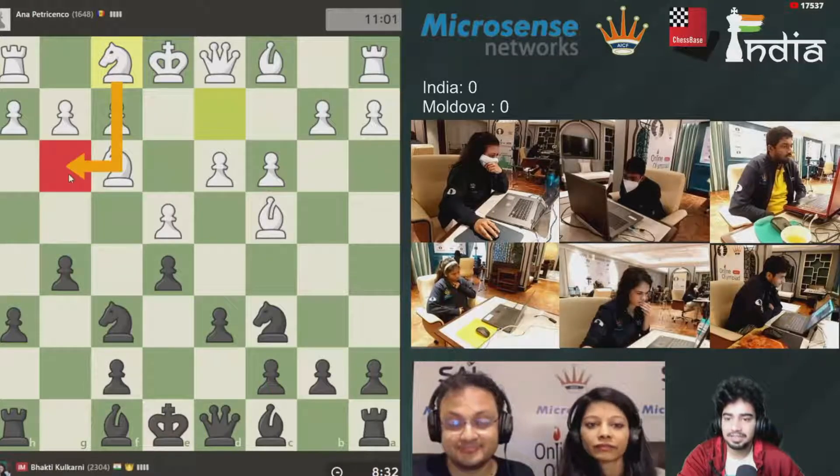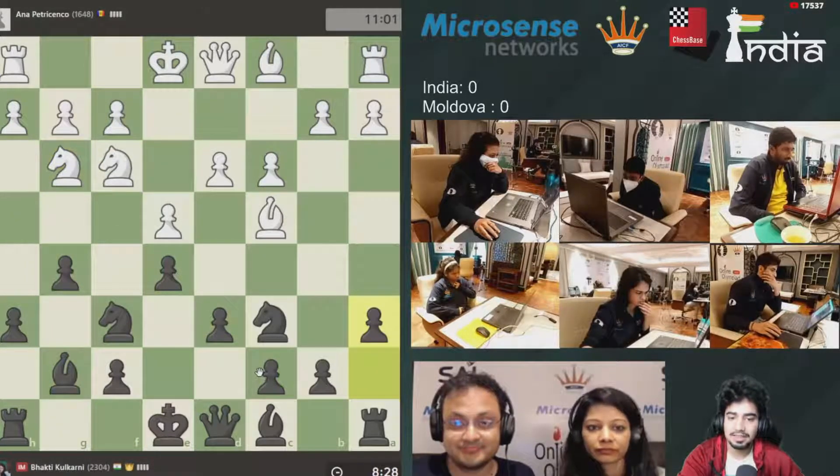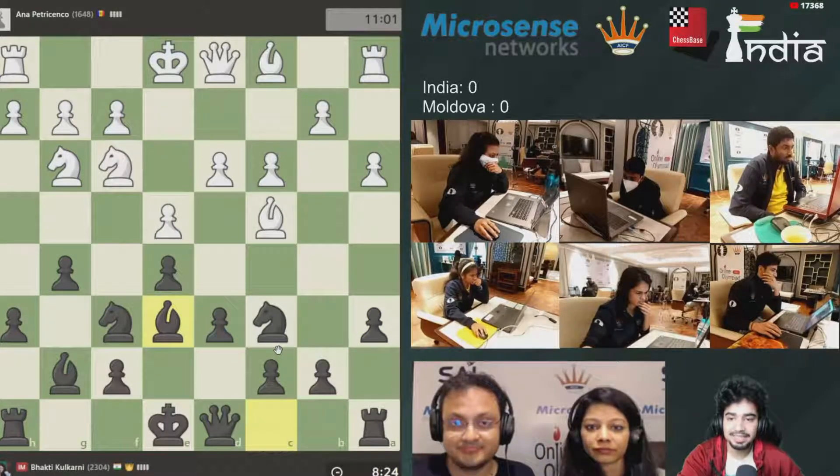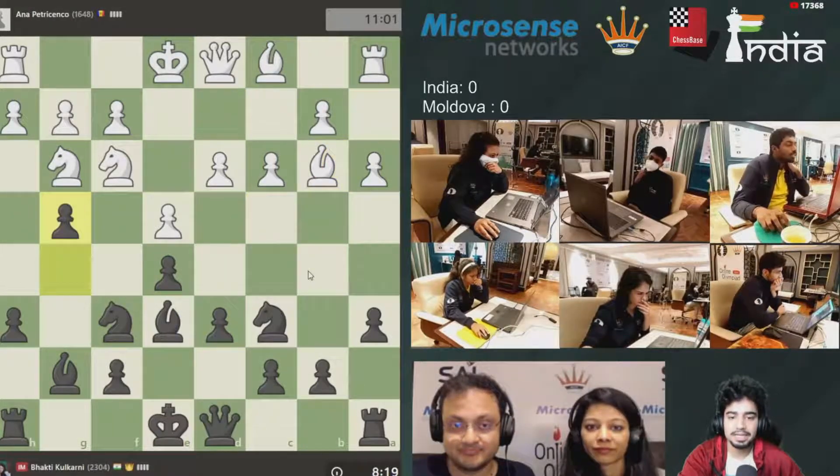Nf1 — the idea is to bring Ng3. Bg2 for development, Ng3, a6, a3, and Be6. The bishop goes back. If you take, the queen will come out, so she won't take it.